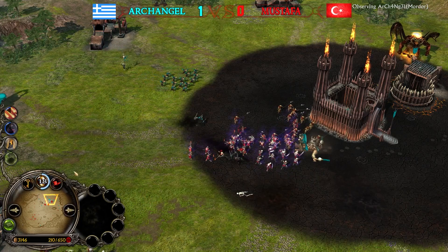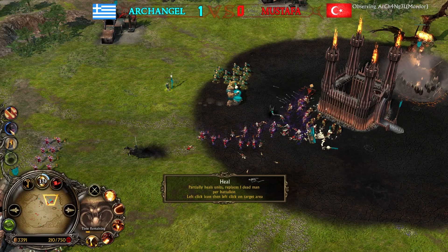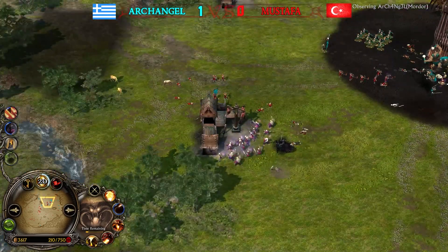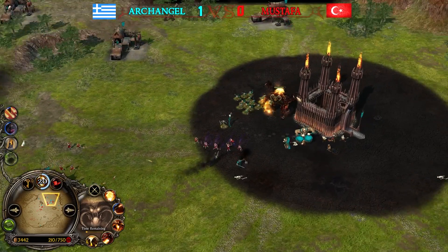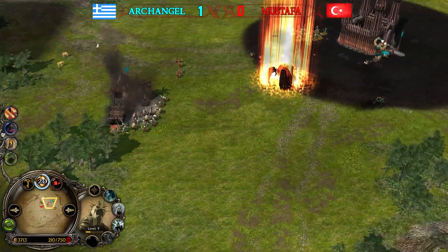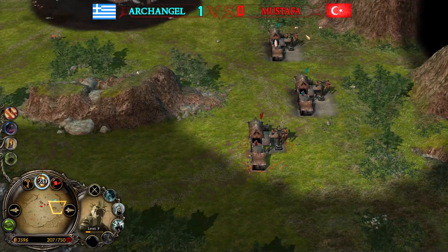Archangel went for a heal earlier, which delayed his Balrog summon. If he hadn't healed he could have had his own Balrog by now and dealt similar damage to Mustafa's economy. But now Archangel has lost every single production building — he can't recruit any units. With the Balrog on the field and 12 power points already collected by Mustafa after the summon, Archangel is down a lot, though he still has 750 command points because he had multiple slaughterhouses.